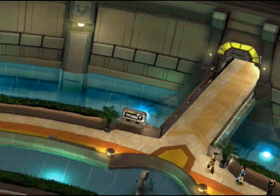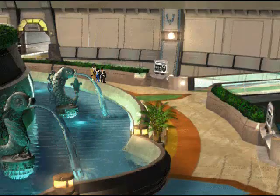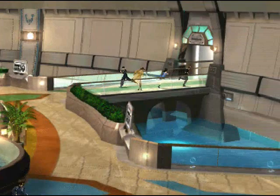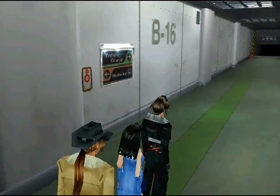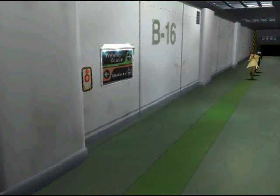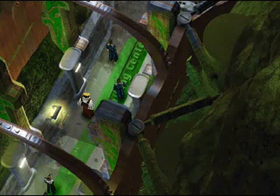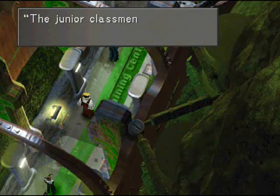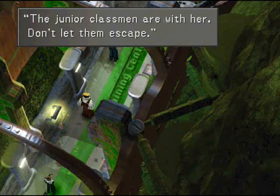Let's go this way. So after the training center it's the library, and then Zoo should finally show up and we can finally progress to the next stage of this mission. Over here! She's one of the Headmaster's seeds! The junior classmen are with her — don't let them escape!